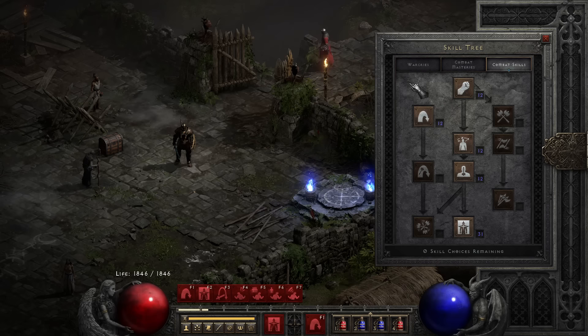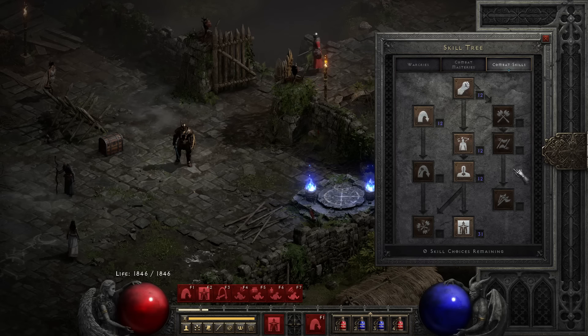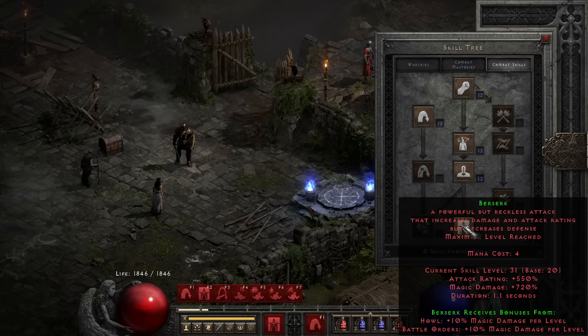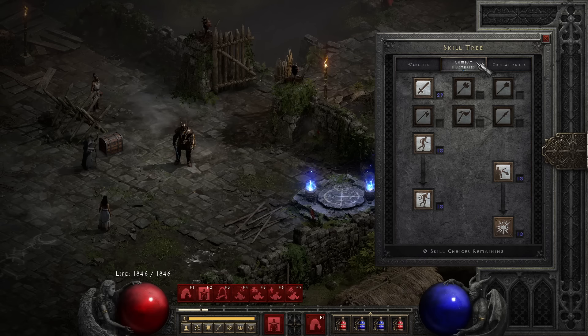Let's talk about the skill tree. There are several variations of this build, but here's what I use. The main attack is Berserk, so max this — 20 points here, done for the combat skill tree. Of course, one point in Leap. If you have Enigma, you don't need Leap. 20 Berserk hits like a truck, deals magic damage, so you will never have an issue. When they spawn with Stone Skin or Physically Immune, you just one-shot them more or less.